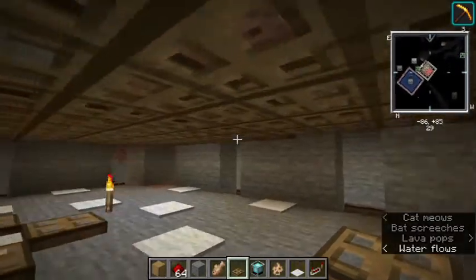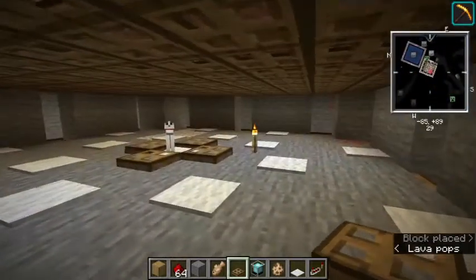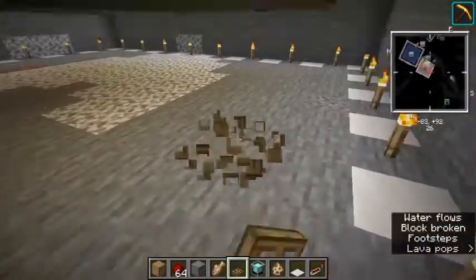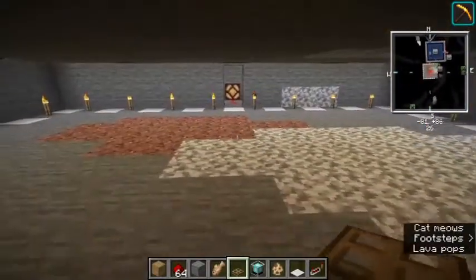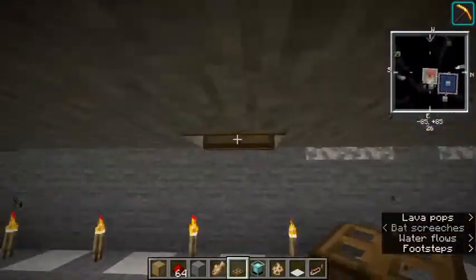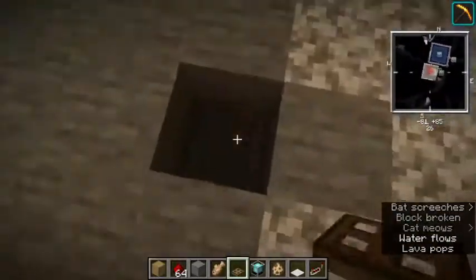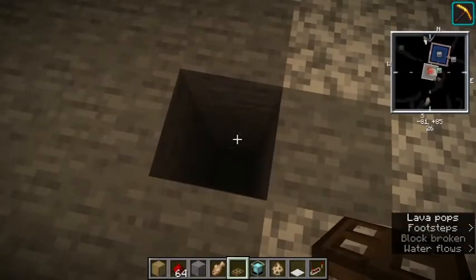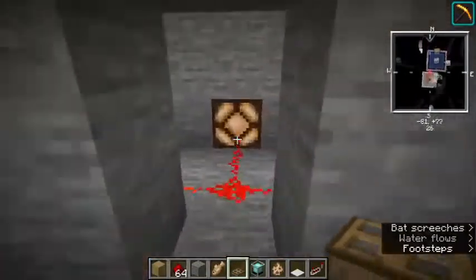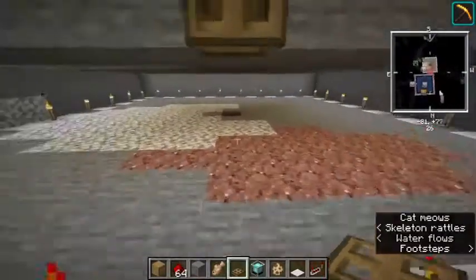Now the top of your creeper farm should look like that. Now we're going to work on the killing area. Find your center — it should be lined up from that point to that one — so it's about here. Dig down about three or four blocks from there.